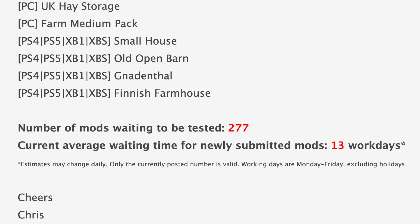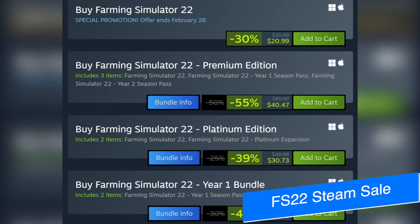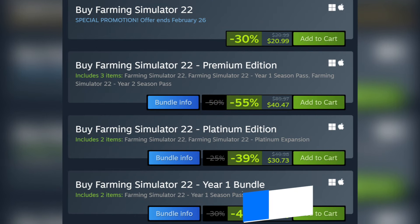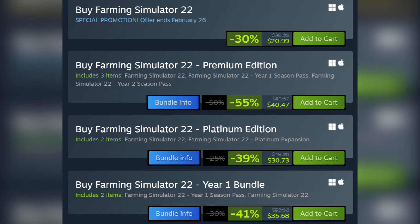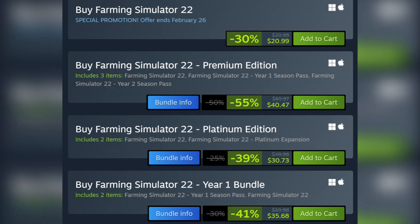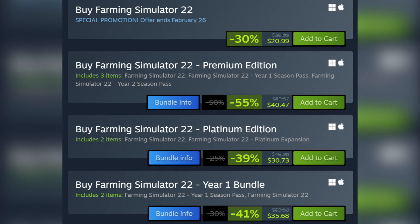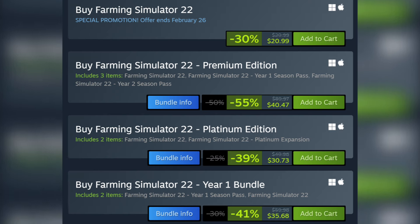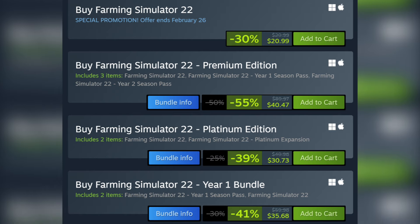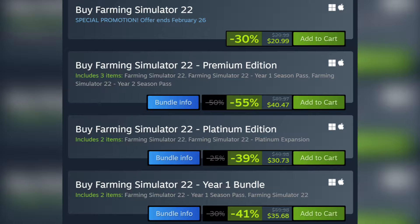The current average waiting time for newly submitted mods is about 13 work days. If you've been waiting for a sale on Farming Simulator 22, this weekend is the time to get it. There's a great sale on Steam right now where you can get the base game for 30% off, Premium for 55% off, and much more. As far as I could tell, Steam is the only place where the sale can be found — I don't receive any kickbacks from Steam like I do with the Giants Software version, but still wanted to let you guys know.